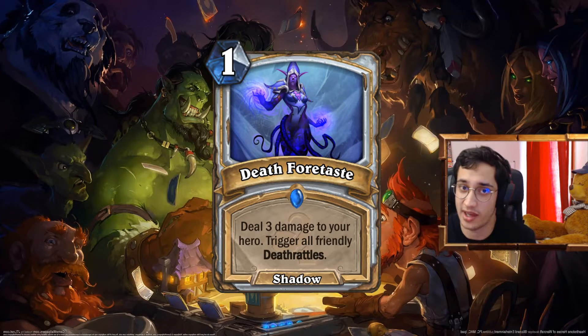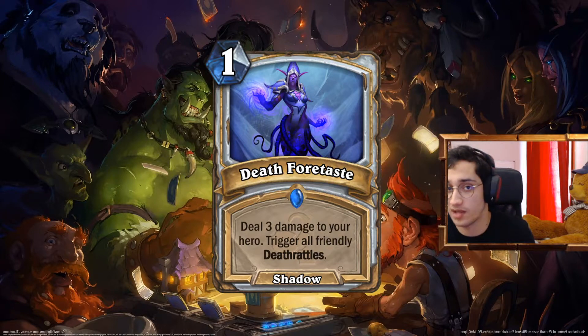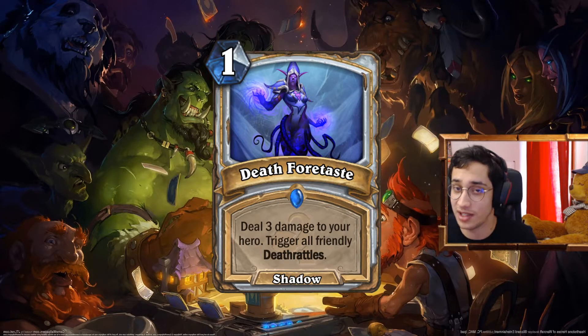It could be a way, if you push Deathrattle decks, to slow down the meta. Because basically, compared to a Battlecry deck, Deathrattle decks are slower by one turn. And one turn in wild is basically 20% of your game.